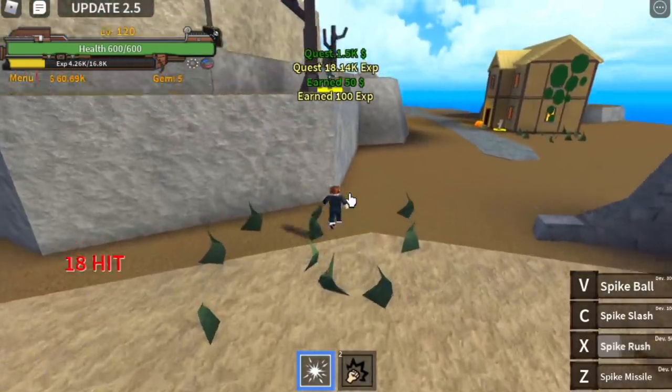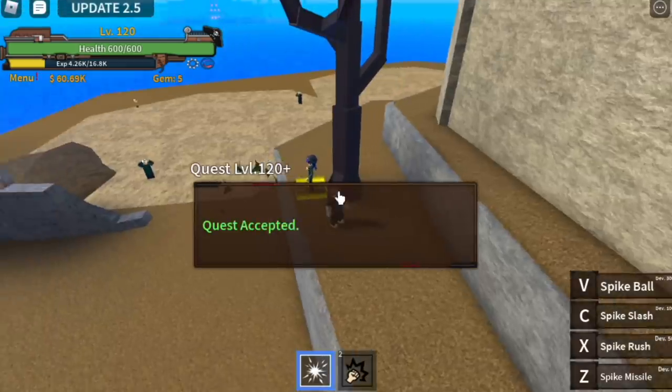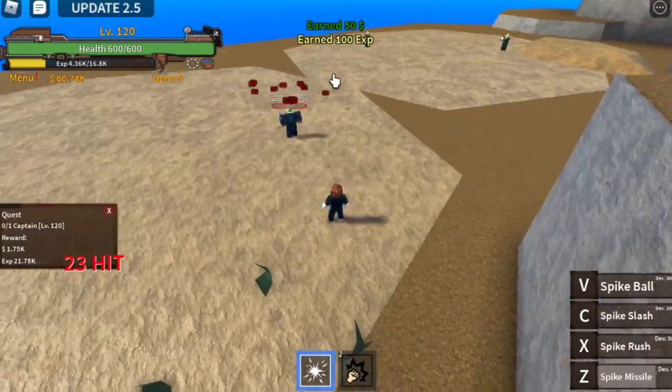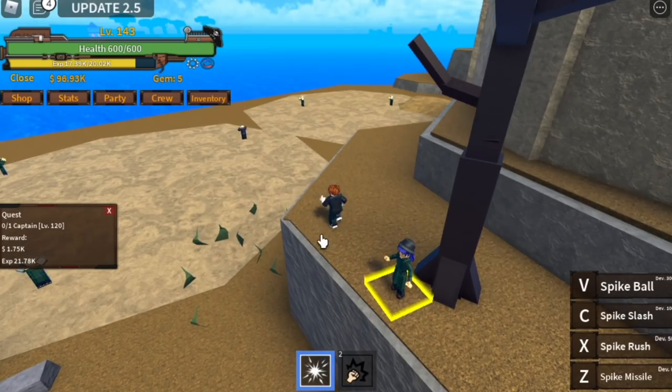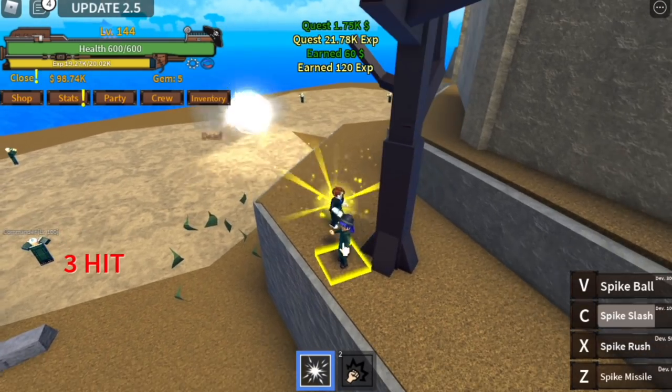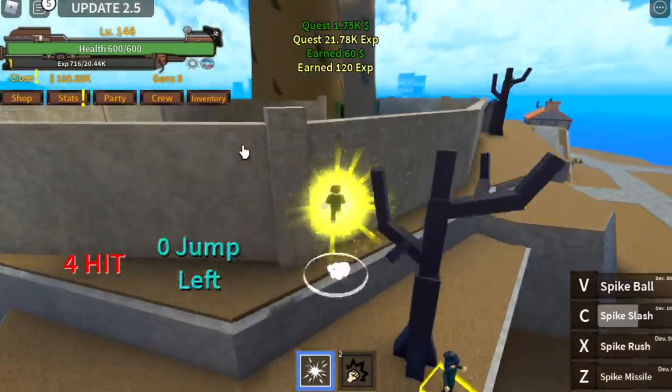When you reach level 120, you can now start defeating the Captain. He's easy to defeat: Z skill, X skill, etc. But if you mastered your Spike Slash, you can one-hit him. By this time I haven't mastered it yet — four hits — but getting better.